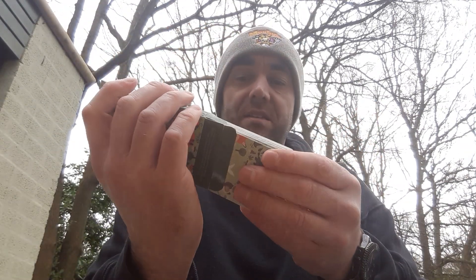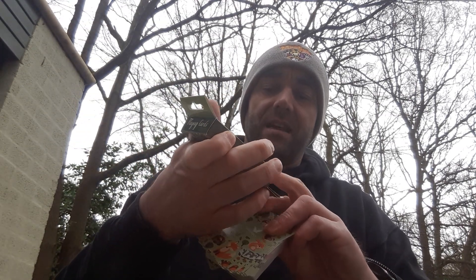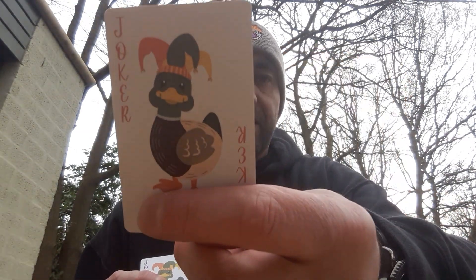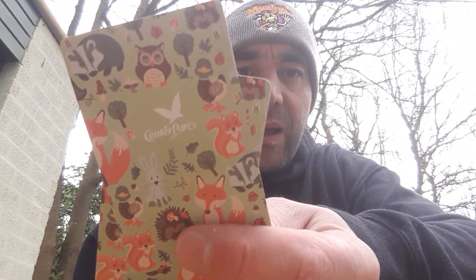Opening from the bottom because that's easier. Oh my word, hello! I know I need to get better at my angles, but there's a joker with a very festive looking duck, and there's another one with the font in red. The back is exactly as the box — Center Parcs.